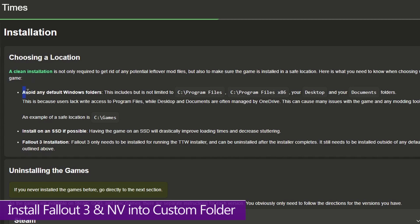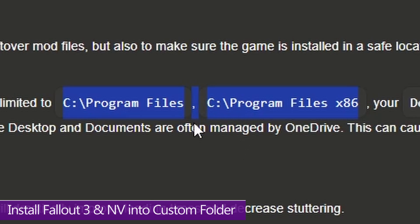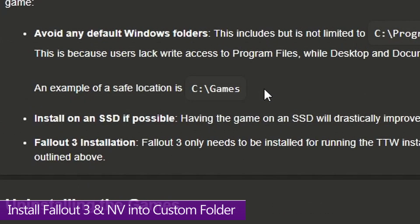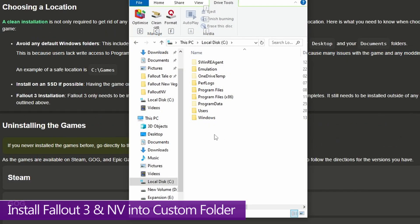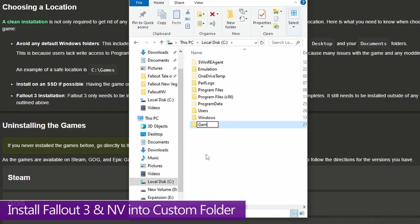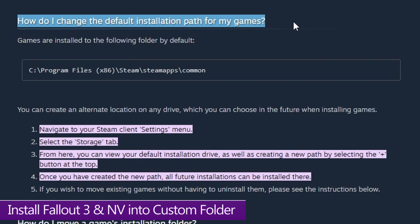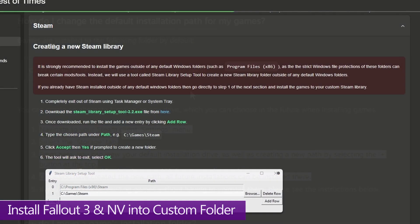When installing both games, do not use any default Windows folders, especially the Program Files folders that all three installers will try to default to. Set up a custom folder location instead. The best place is the root of your SSD — for example, right-click on your C drive, create a new folder, and call it something like 'Games.' With GOG and Epic you can set this path during installation, but with Steam you'll need to set a custom path in your storage settings beforehand, or create a new Steam library using the Steam library setup tool as per the written guide.